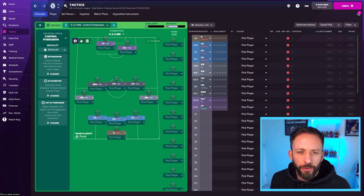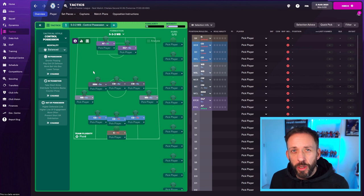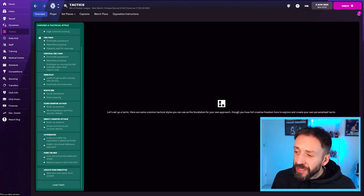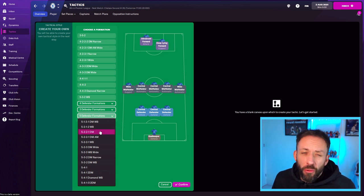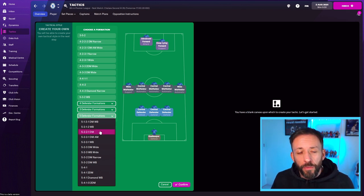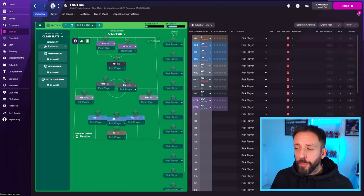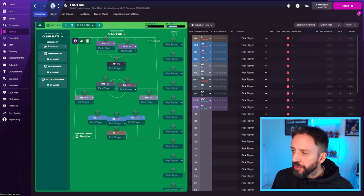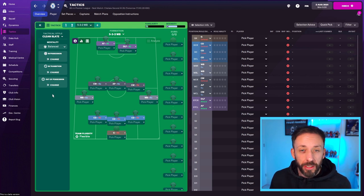So just like that we pressed in and it's given us a 3-5-2 formation — 3 centre backs, 2 wing backs, 3 midfield, 2 up front, and a raft of team instructions for controlled possession. But if we create one from scratch we can do a lot better than that. Go to create new tactic at the bottom of your tactical style screen. Up it comes with all the different formations. We'll go down to 5-defender formations — it's just going to be our template, a blank slate. And there we have it — a blank canvas to work off. The team instructions are all blank. It really is a whole new whiteboard for us to make this tactic from.